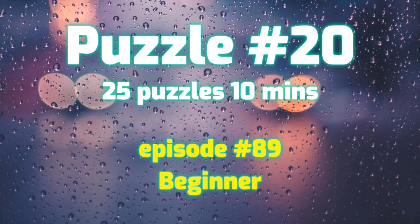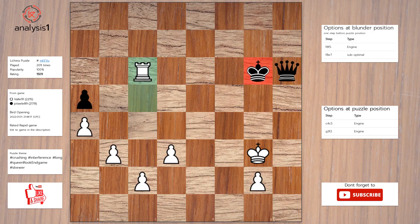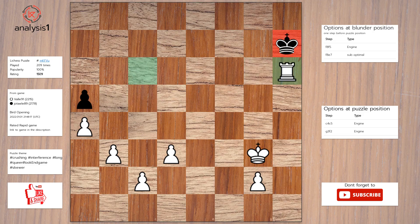Let us go to the next puzzle. Here are threats in puzzle position: Rook takes pawn, check. Here are the checks: Rook takes pawn, check. Rook to g4, check. Solution to the puzzle is Rook takes pawn, check. King to g6. Rook takes pawn, check. King to h7. Rook takes queen, check.